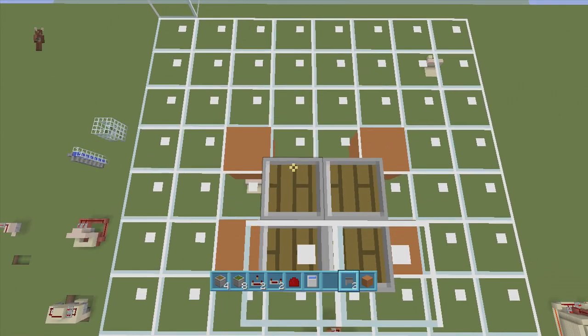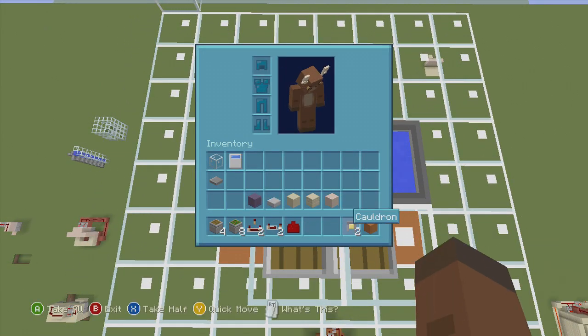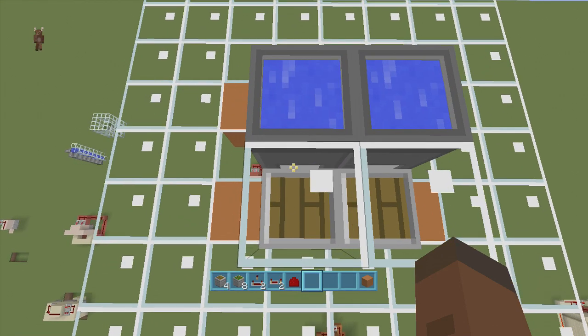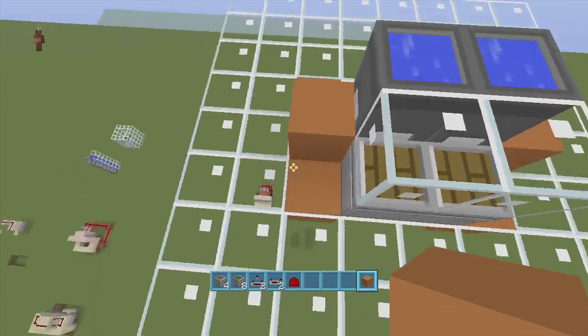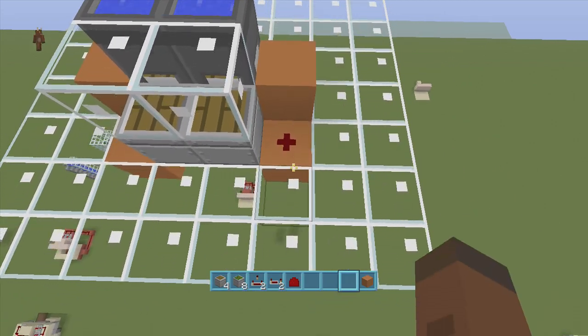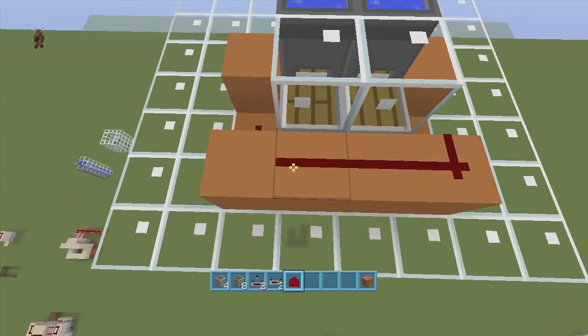We no longer need our glass. Then on these two pistons we're going to put two cauldrons with water inside both of them — make sure you put water inside both of them. We no longer need our cauldrons anymore. Then on the pistons that have the two cauldrons we're going to put blocks right next to them, and then we're going to put two pieces of redstone dust down right next to the blocks and connect these two pieces of redstone dust together with more redstone dust.